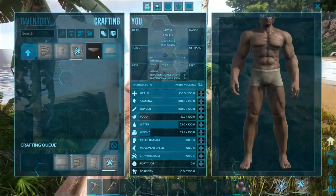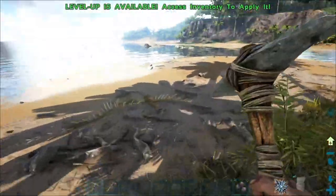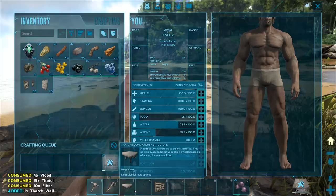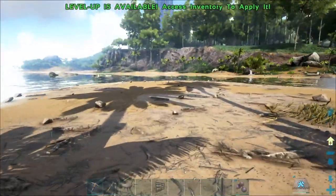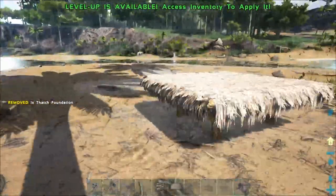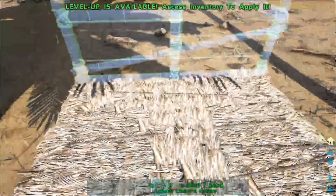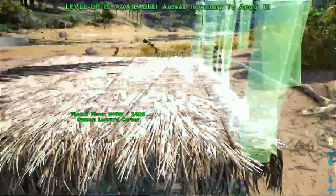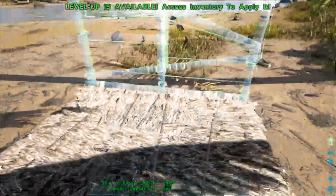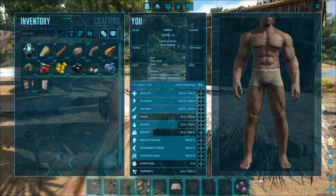We're going to build a floor, door frame, wall, and ceiling to show you the basics of building. You always have to start with foundations. Select the foundation from your toolbar, click to place it, and you've got a thatch floor. Then you can snap additional pieces to the side. You can tell which way a thatch piece is facing — dark on the outside, rafting visible on the inside.